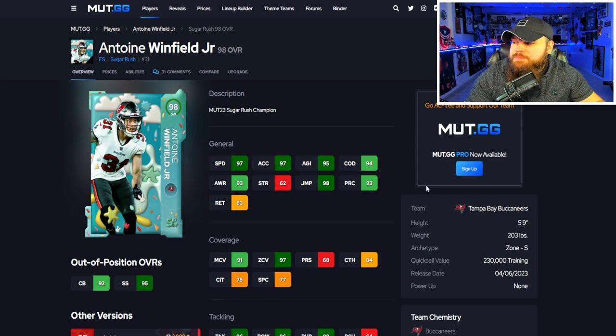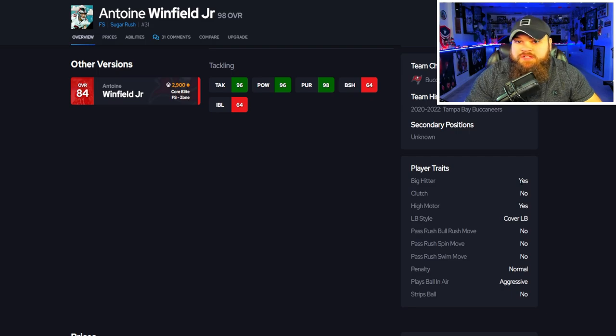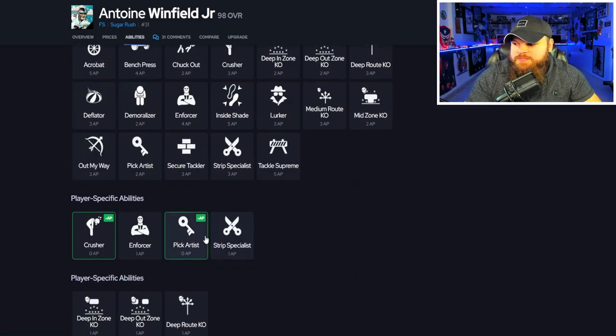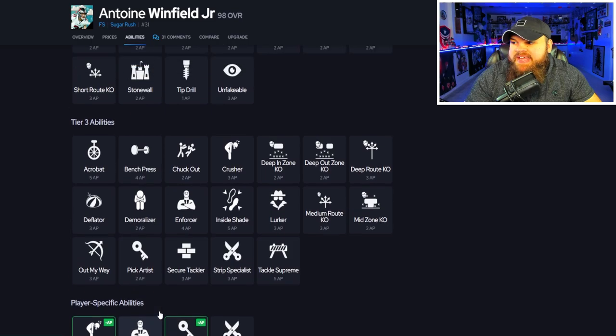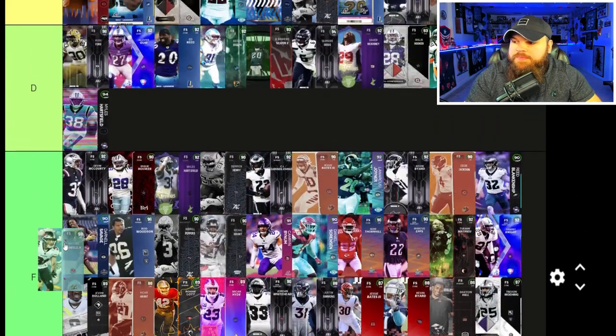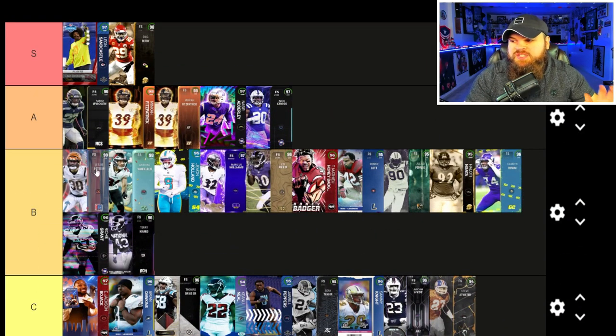After that we get Antonio Winfield Jr. — sugar rush track card 99 speed, five foot nine, 93 play rec, 91 man, 97 zone. He has the big hitter trait on yes and play ball on air aggressive. For abilities, he gets pick artist for zero AP and deep out zone KO for one — basically the same situation as Jesse Bates. I'm putting him right by Jesse Bates. It's a shame neither got their tier-three bucket discounted, because they're only one speed faster than Cameron Bynum at this point.